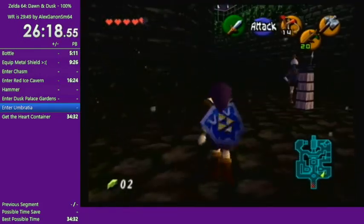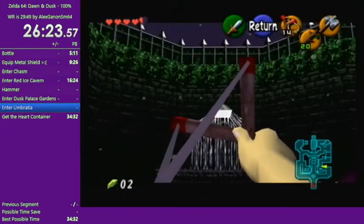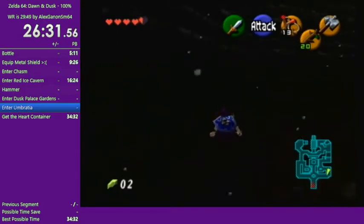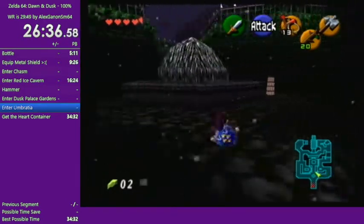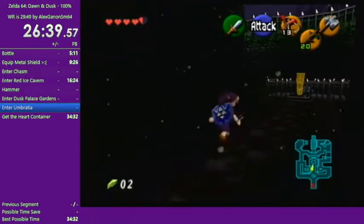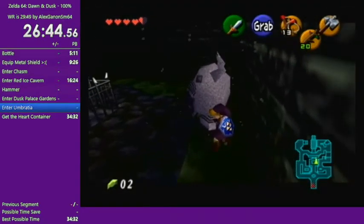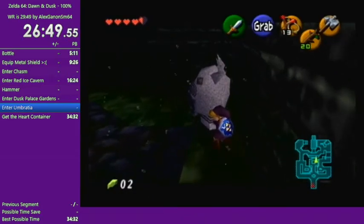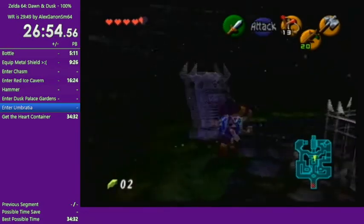Yes, this game also has a glitchless leaderboard for both any percent and 100%. Activating those two switches made this middle room accessible, and that will give us access to the fire we need for this run. I didn't count the number of pushes, but pretty sure that's fine.